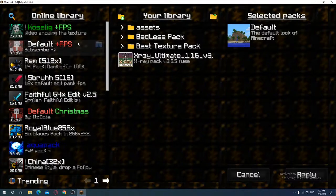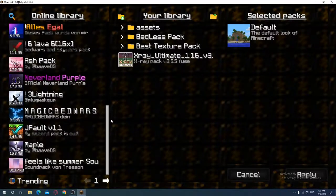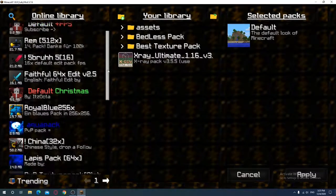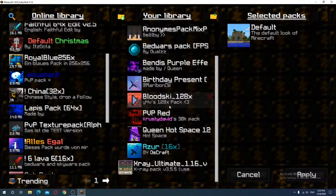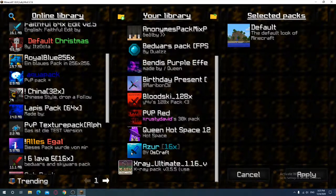Press download on the texture pack you want — it looks like this. I'll choose this one. It's downloading, it won't take too long. I will put the link to this texture pack in the description below — it's going to give you a zip file.